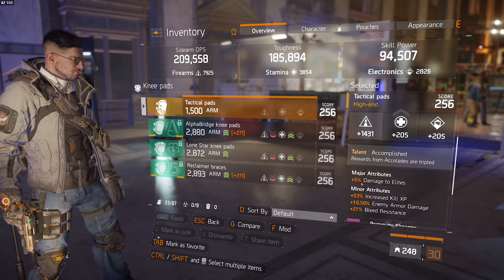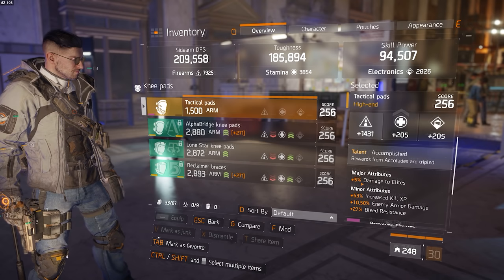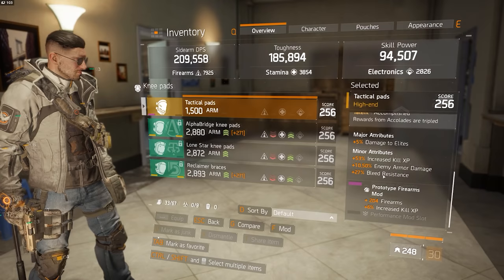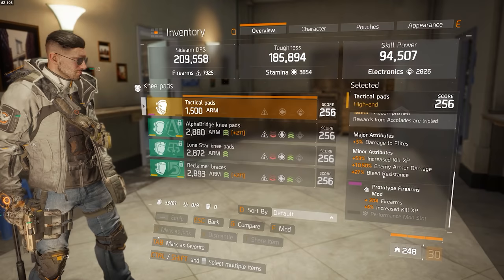The other rolls that you have on your gear they don't really matter that much — if you don't get armor, no big deal. As I said, it doesn't have to be min-maxed, so any random gear item that you get will do as long as it's Alpha Bridge, Reckless, and Accomplished. What actually matters more here are the minor attributes, more specifically the ones on the chest piece and on the knee pads.